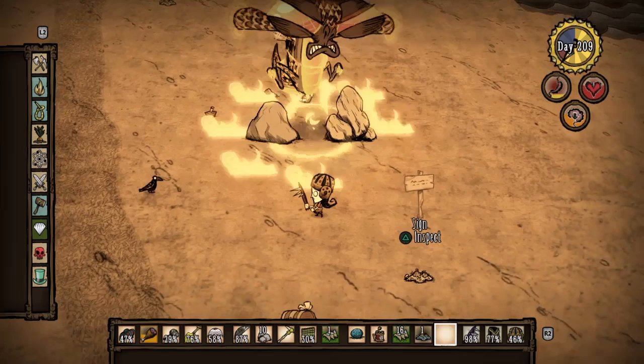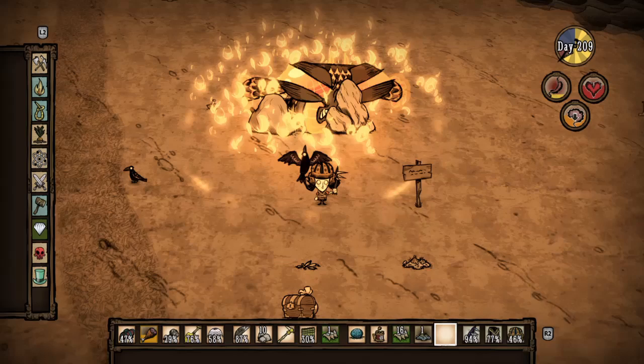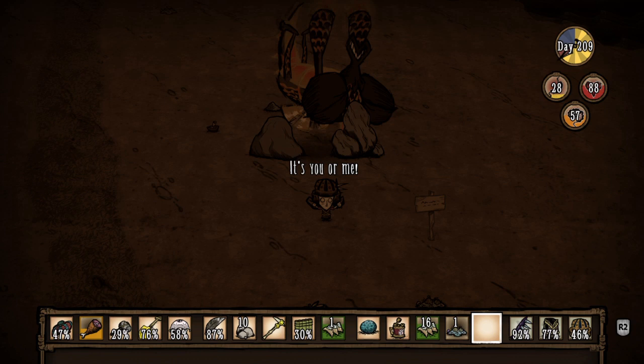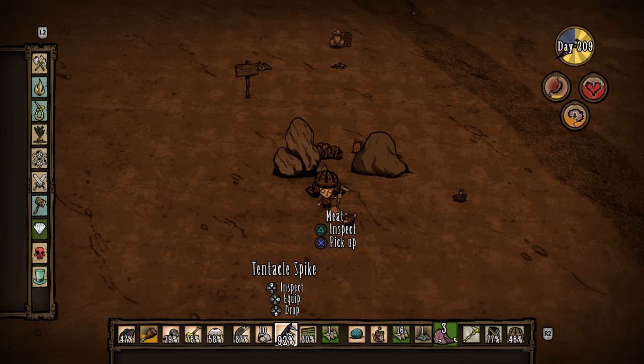That's an awesome way to get rid of Dragonfly. You don't have to worry about using niter or going into the caves before summer — just leave two rocks or build two Fling-o-Matics close enough together, then hit twice and run. He does that nice flop and you can see the loot. We just pick it up — he didn't do much damage. There were a couple times I messed up the timing and got swiped, but now we just collect the loot and move on. Looking forward to autumn — thanks for watching!